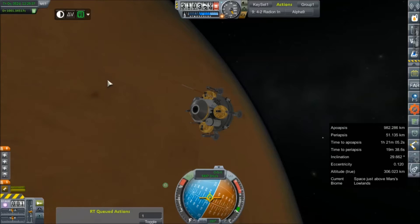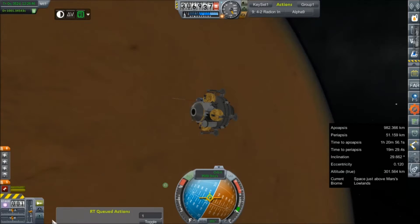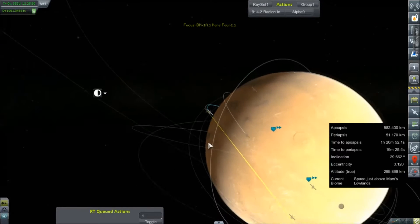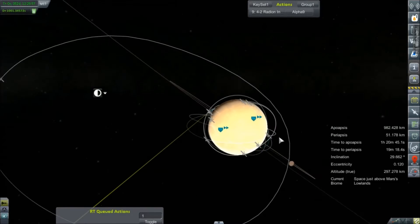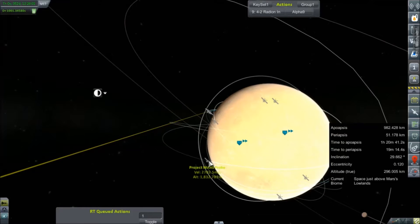It's still a day away from making its appearance here on Mars SOI, so we've got time to get this landing underway. I'm just going to take a quick look at the map. We'll be landing during the day and have our own independent signal when we open our antenna. We can also bounce through this probe.